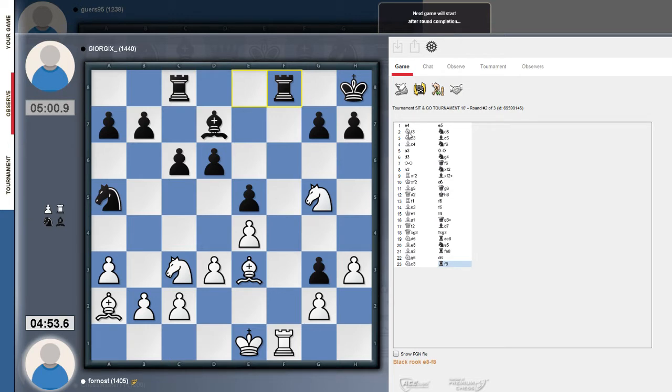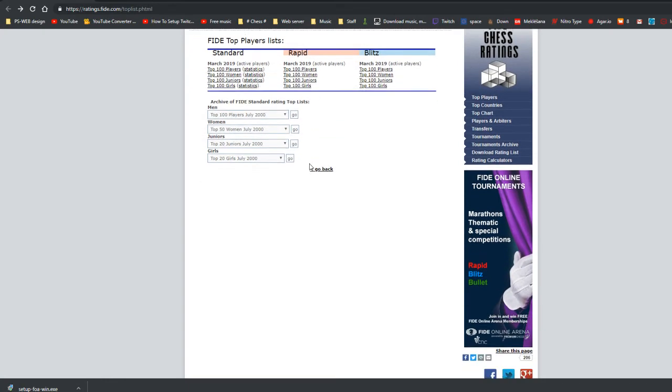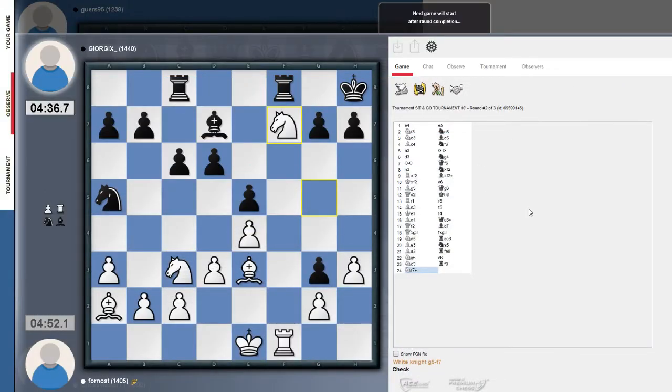I decided to try this FIDE website since I got a chance to get my FIDE rating. They first give you a trainee rating, and with time you can actually get the FIDE chess arena rating, which gives you motivation to keep playing. You can get titles like Arena Candidate Master, Arena International Master, and probably Arena GM as well. The Arena GM is for players rated roughly 1200 to 2000.